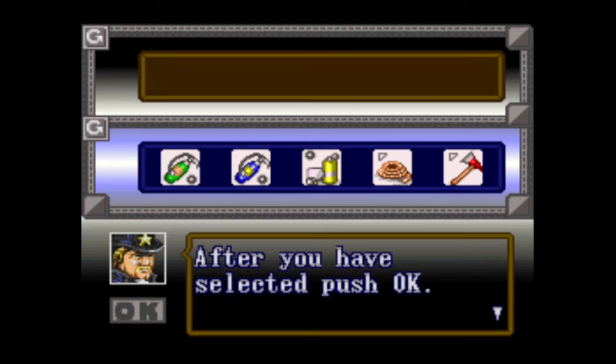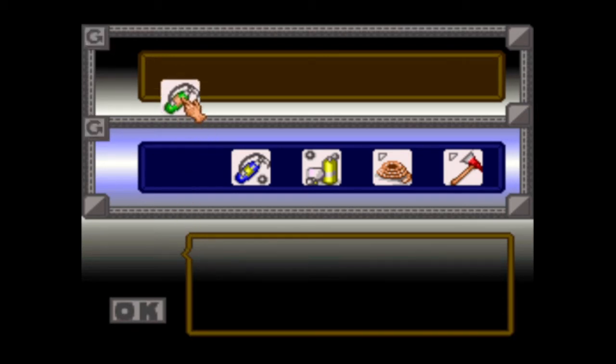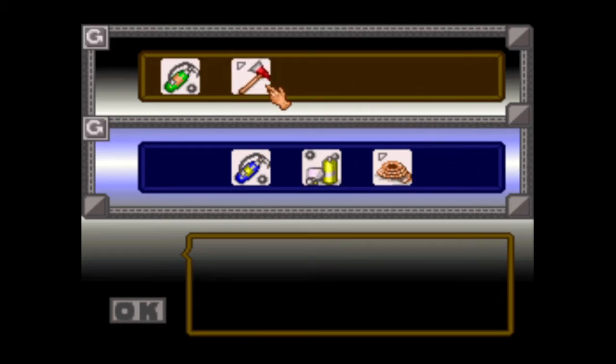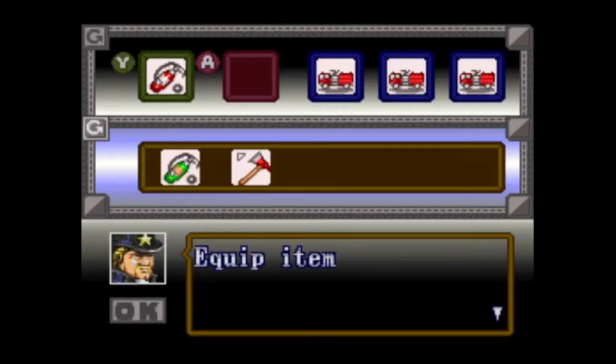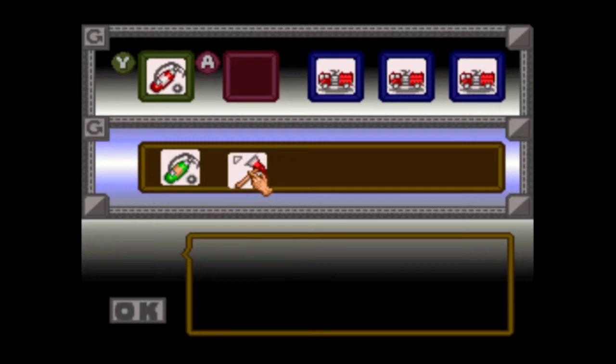Each item has an icon, either a circle or a triangle — you cannot use two items with the same icon at a time. After you select it, push okay. That'll be the chemical fires, which of course is green, and you can use the axe to open doors. I'll be only taking two things. You can carry more, but you won't be able to run or kick. I want the axe right here.